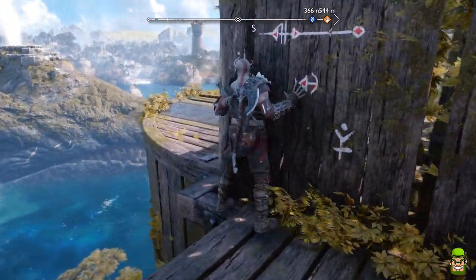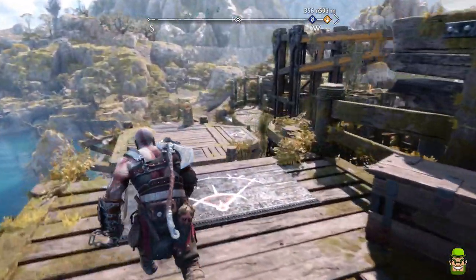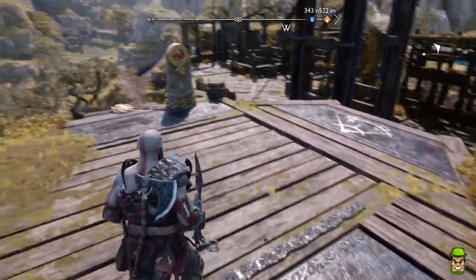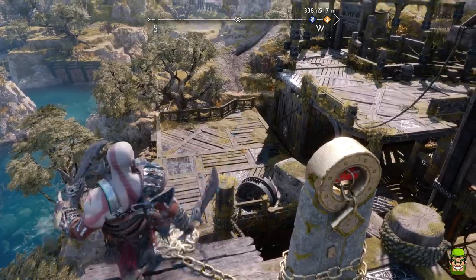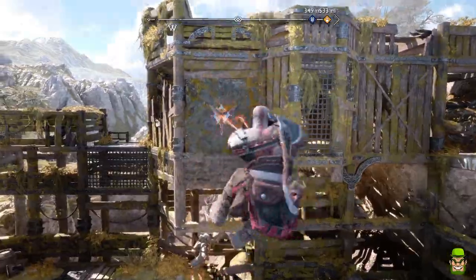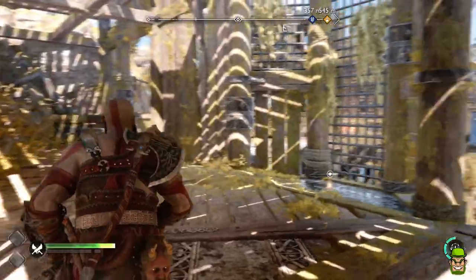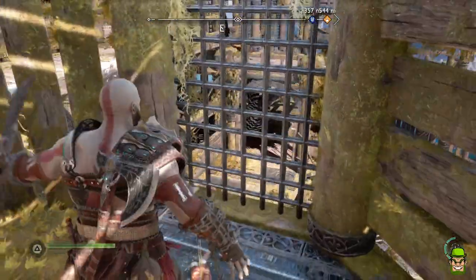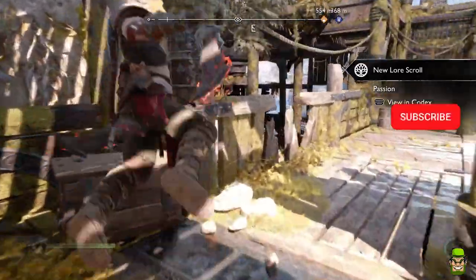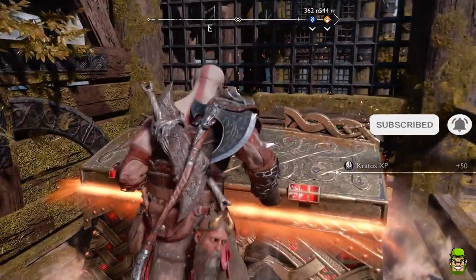You can just climb around it using the circle button. Move around the side again and you can jump across. You can also let down the chains there so you can climb up, because you can't initially climb up there. Once you do, just press circle and then press circle again, and he bursts through that wall. Then you can essentially get the collectible — there's a lower scroll, and when you go around the corner there's also a chest which gives you a piece for your axe.